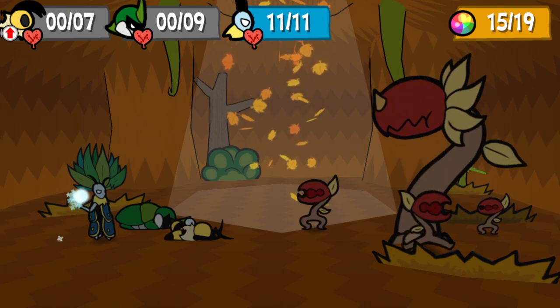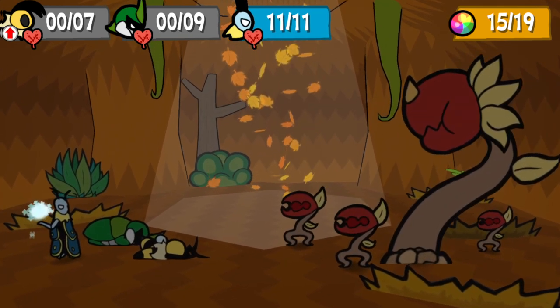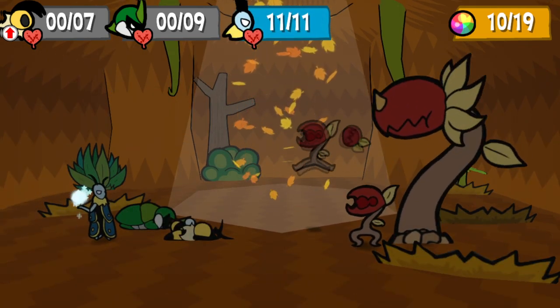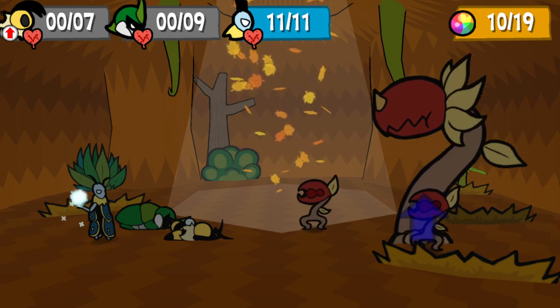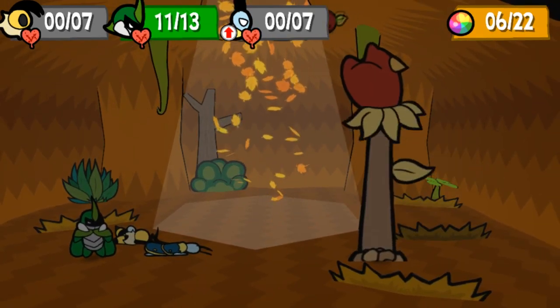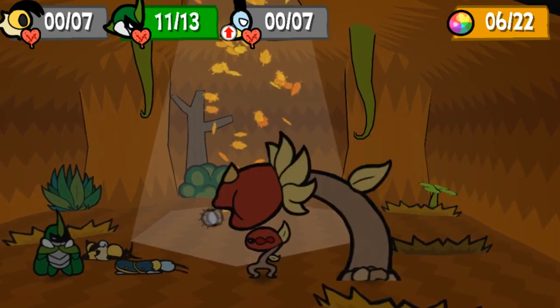In addition to attacking you and potentially spawning more baby chompers to fight, the chompers can also buff Mother Chomper's attack or defense at random. It's worth noting that if they try to spawn a baby chomper and fail, they will attack immediately after on hard mode or hardest mode. These babies can also buff Mother Chomper. Finally, Mother Chomper will always be able to spawn another chomper if you knock out all of them by the end of her turn, before immediately attacking.